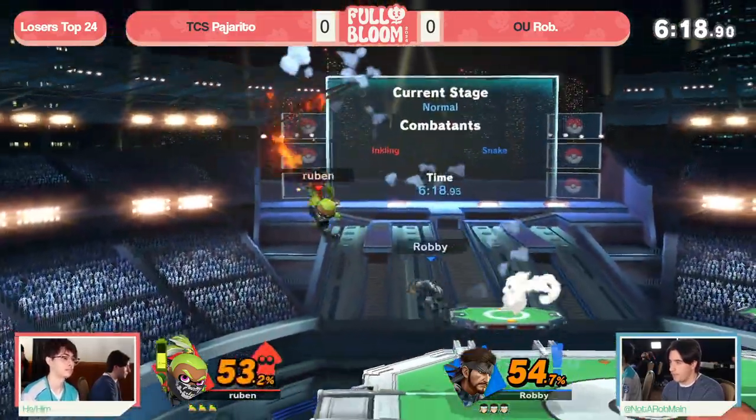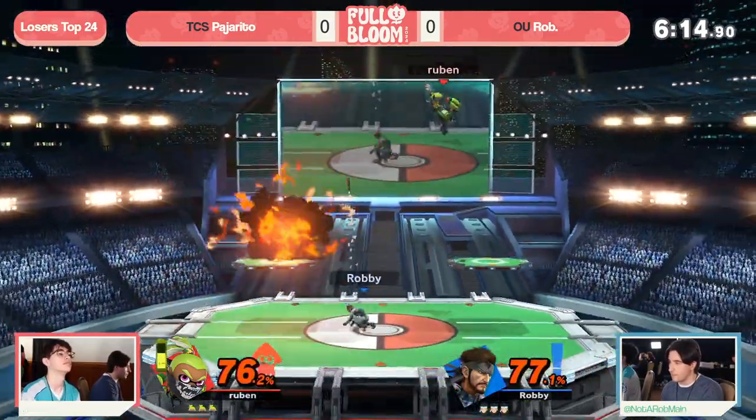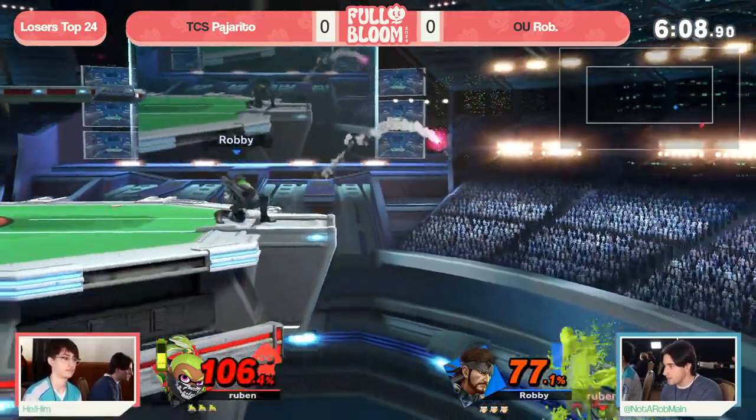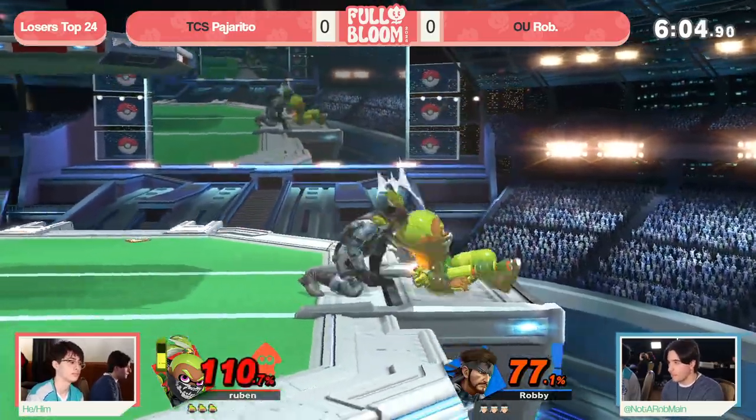The real question is just how used to dealing with this initial dash are you, which invalidates so many of the nest setups that Snake is known for. Look at that — the down tilt to the up smash. Beautiful call-out on the tech chase, and now Rob leading away with some pretty good damage. Pajarito keeping it nice and even, but that run up for the F-tilt to confirm it. Love to see it from Rob. Missing on the Nikita, but it don't matter — we get the grab.